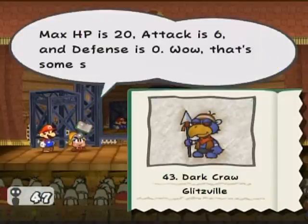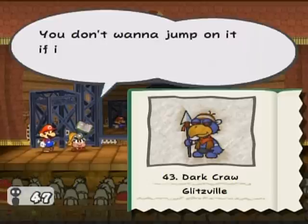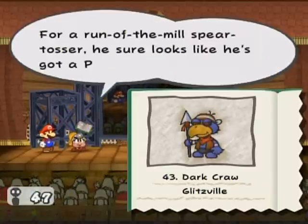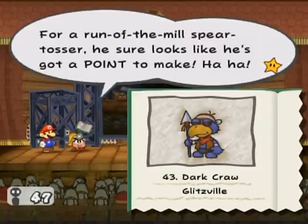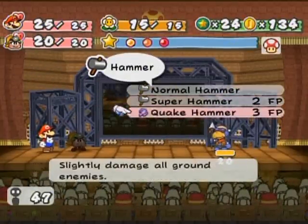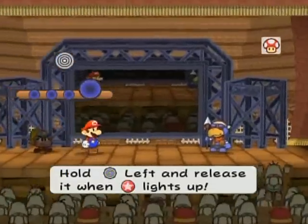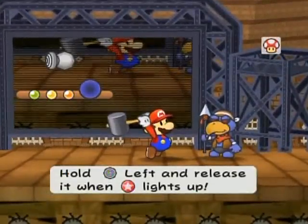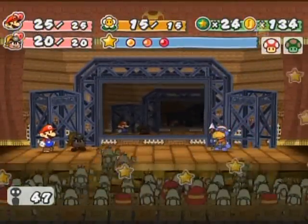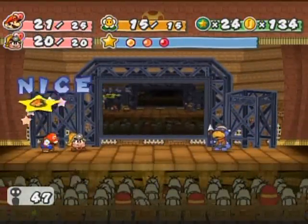Its HP is 20, attack is 6, and defense is 0. Wow, that's some serious attack power. You don't want to jump on it if its spear is pointing up, because that would hurt. For a run-of-the-mill spear tosser, he sure looks like he's got a point to make. So, no flower points. Sad face. Let's just use the regular old hammer and see how things go.